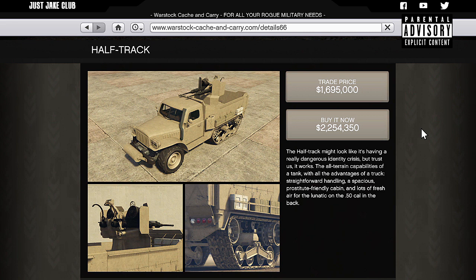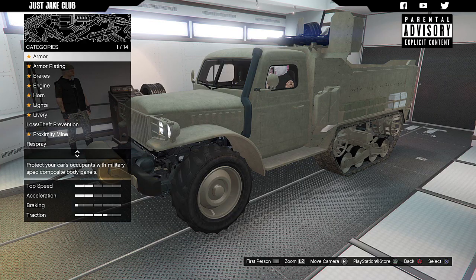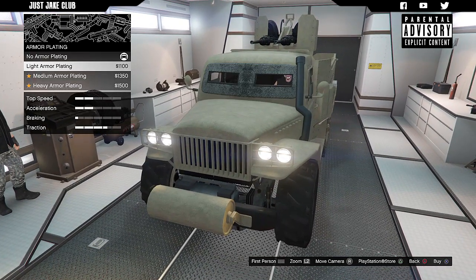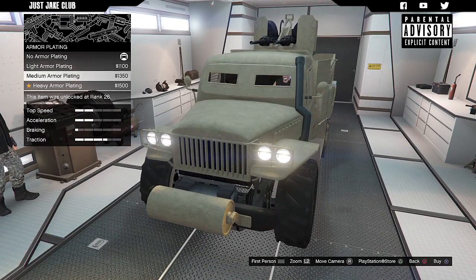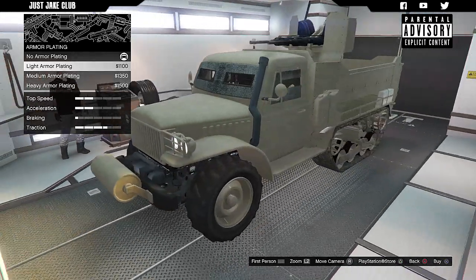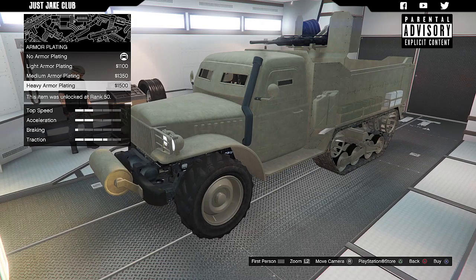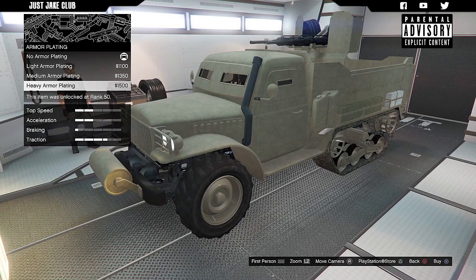We're going to get in the MOC and see what sort of customizations we can do to this thing. We're going to start this build with 100% body armor, then we're going to go to the armor plating — holy shit, that one actually looks really cool. That would be a lot nicer if they were this sort of design all the way around, but beggars can't be choosers. We're going to get the heavy armor plating.